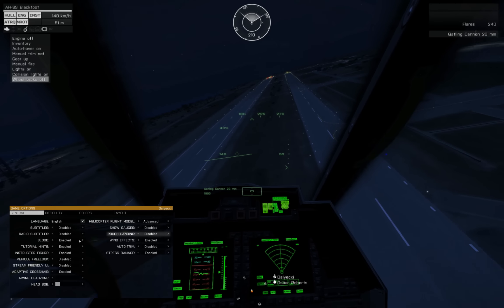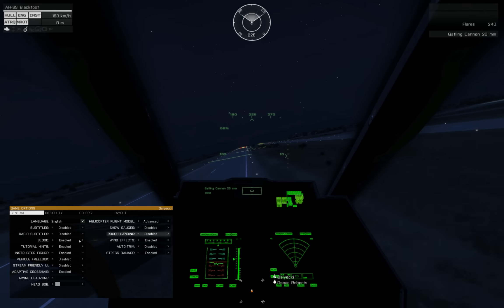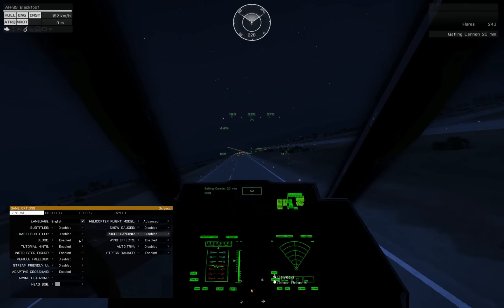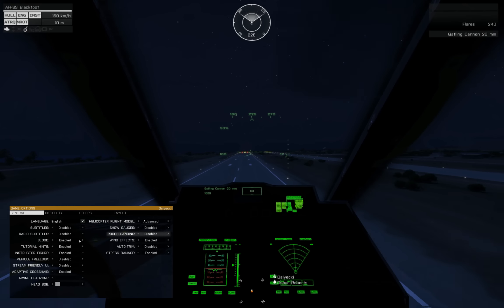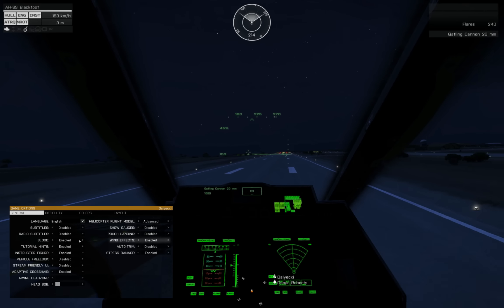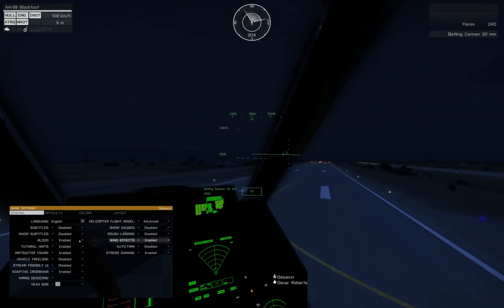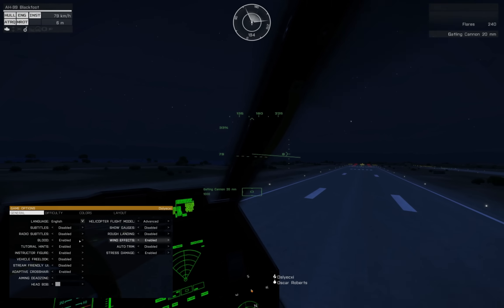For rough landings: disabled. If you're breaking your helo while landing, this is God's way of telling you that you're doing something horribly wrong — fix it, adapt, and overcome. Learn how to fly. Wind effects: on. Even if the wind modeling is fairly bland, it's still better to have this on than off. It can make things more interesting.